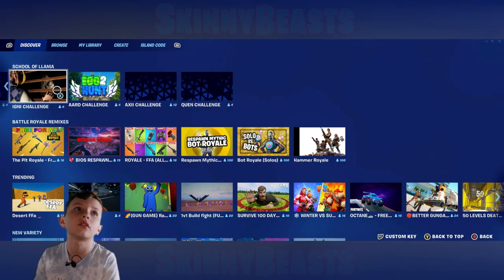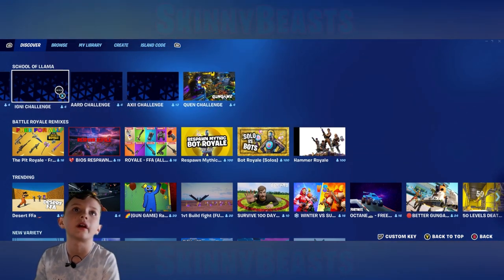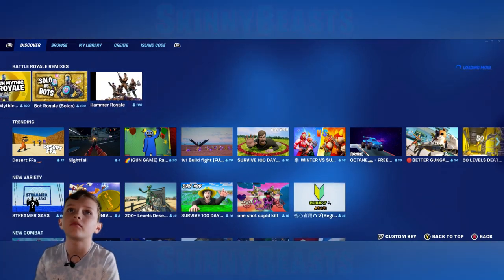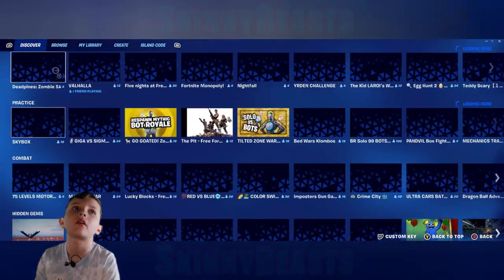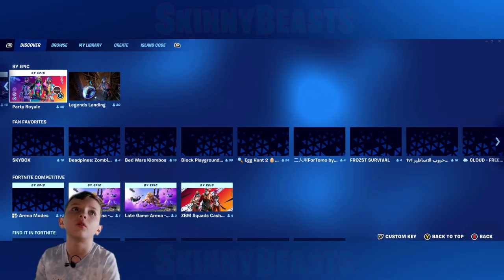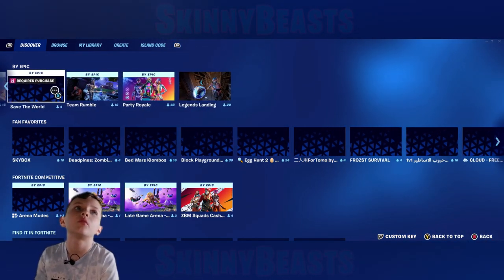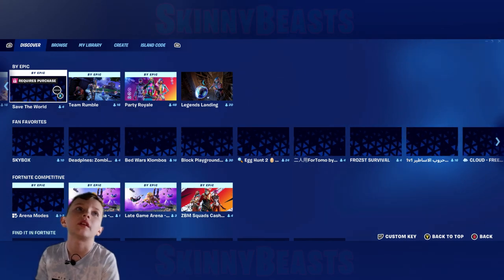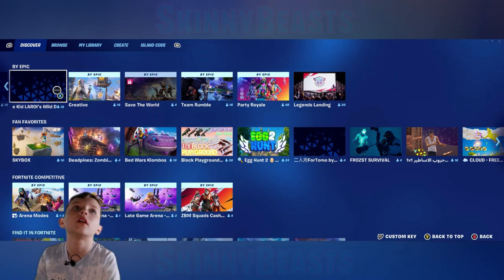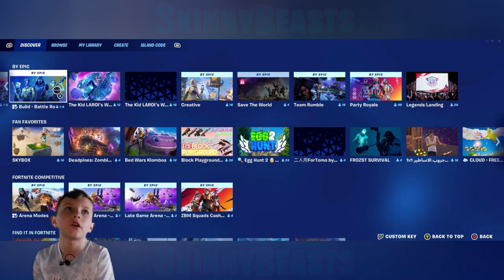There are also School of Llama things you can do to get quests. By Epic, you can do PIE Royale, Legends Landing, Team Rumble, Save the World, Creative, Zero Build — and soon first person will be on here too.